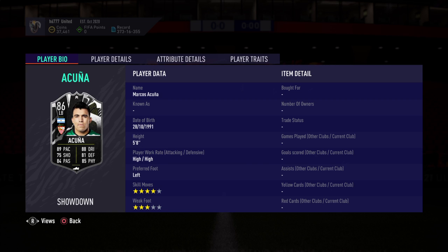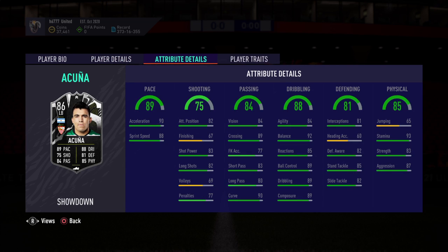High/high work rate, preferred foot left, skill moves four, weak foot three. His attributes are insane — pace is great, finishing not so important for a left back, passing is excellent, dribbling is good, and defence is good also. So yeah, he'd make an excellent full back. Let's see how much it's going to cost.